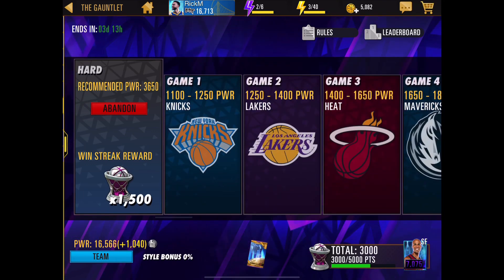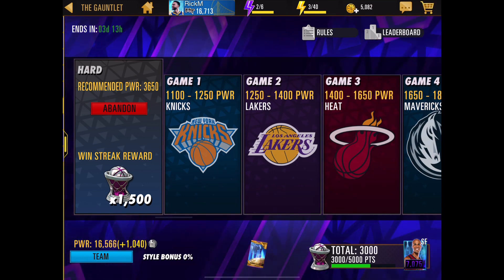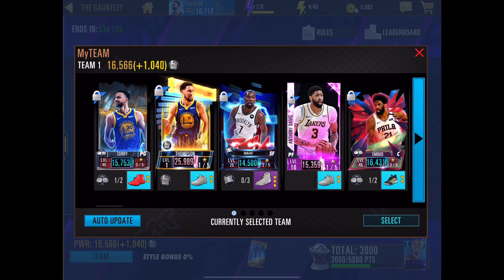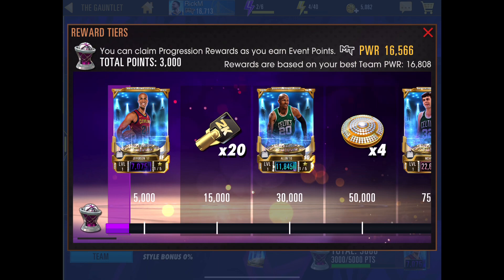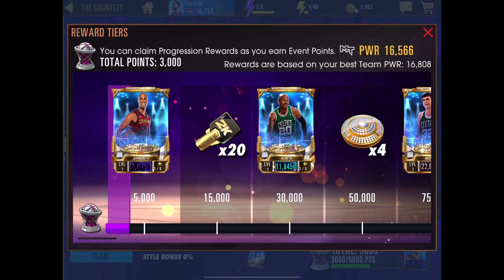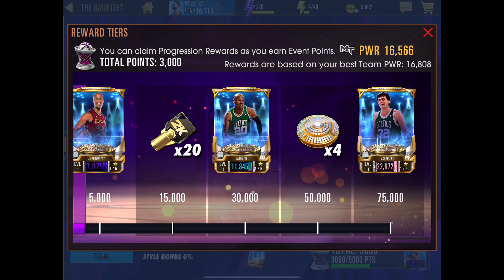These coins you can use to chase event chargers and finish events. This week's event is the Gauntlet, which is the easiest event. If you're going to play one event for this game, this is the event to play. I usually just run autoplay during the first few days. Starting with zero event players and zero style bonus, you should be able to get the first two event cards - Richard Jefferson at small forward and Ray Allen at shooting guard.